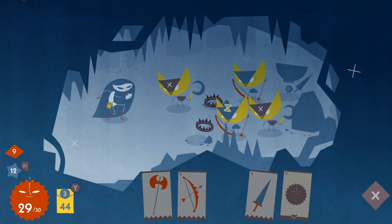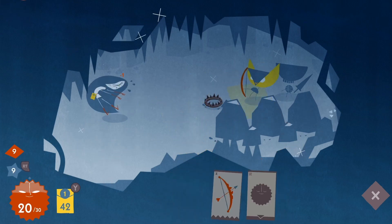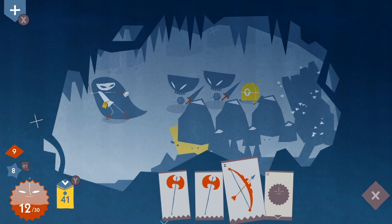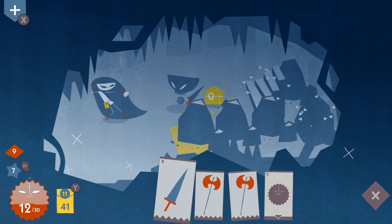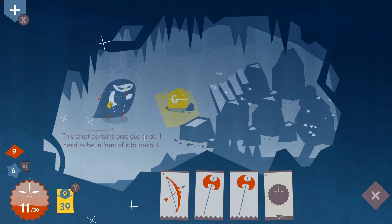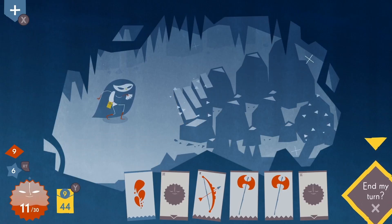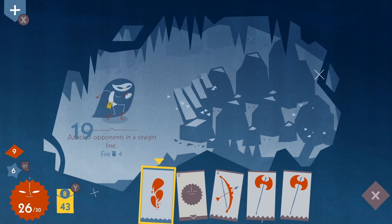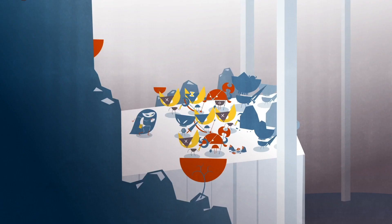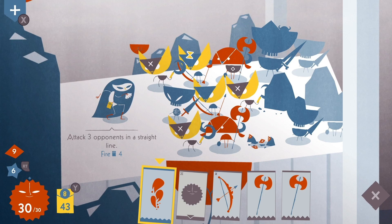You work your way through all the enemies on screen, and eventually a set of stairs appears to move on to the next area. There are over 50 different cards to customize your deck with. You start with a limited selection and as you progress through levels you find golden chests that give you more cards. There are other ways to get cards too. If you do die, you get bonuses and new cards for your next run, and you'll eventually build up a hefty deck.